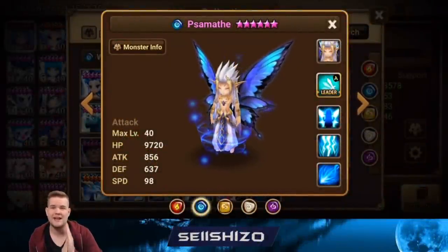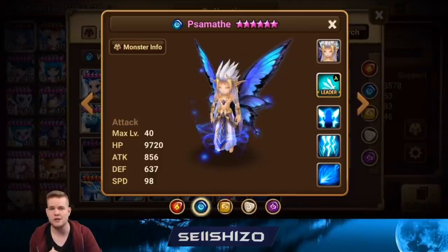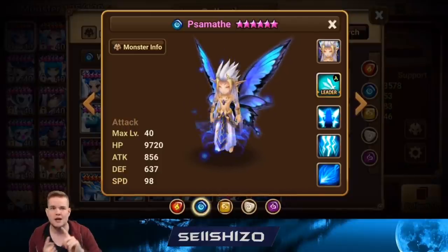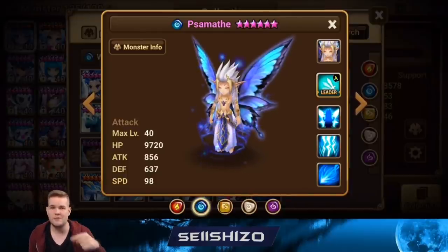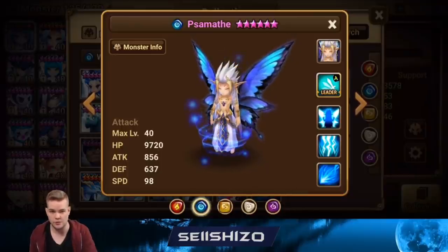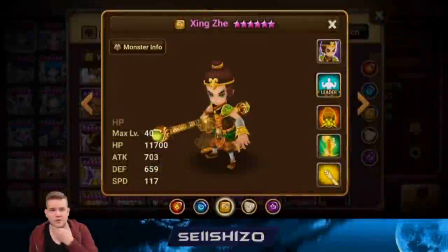For people who want Pisama on defense, I would go damage reduction from water — not wind, from water. Against Lucian you're going to die anyway, but the main counters to Pisama defenses are Lucian, Alicia, Kabila, and Bastet. If Pisama's S2 into Alicia's S3 doesn't kill anyone on the opposing team, that AO is going to lose — so make Pisama a bit tanky with water damage reduction. In general though, I don't really recommend Pisama as the defense leader.